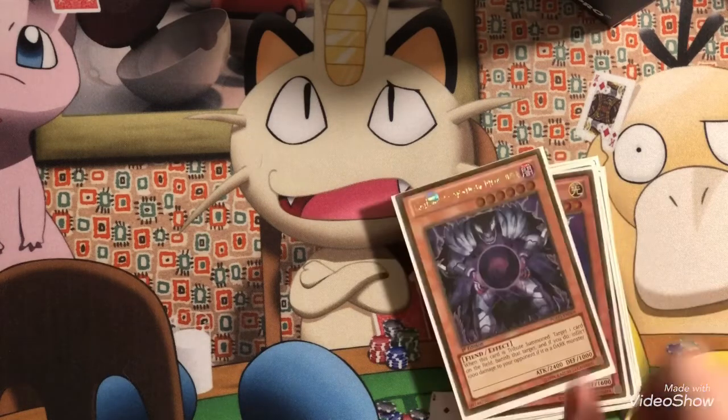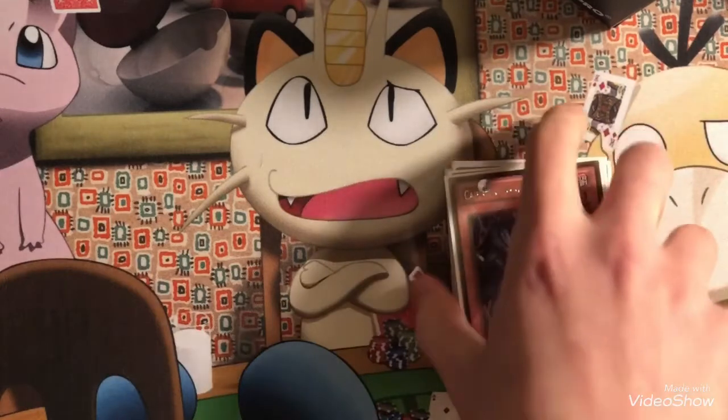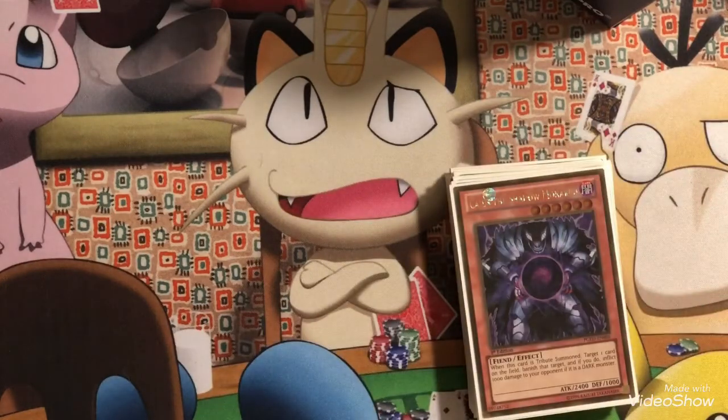Going into our other tribute monsters, I play triple Caius the Monarch. He only requires one tribute, he's Level 6, he's easy to get on board, he's got a great effect, and he makes your opponent minus a card. If it's a DARK type, a thousand life points as well — that is great, especially for this deck.